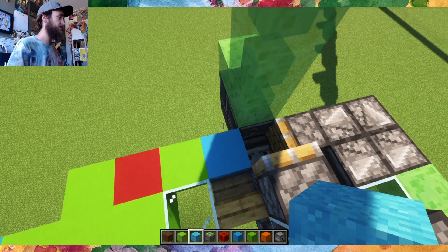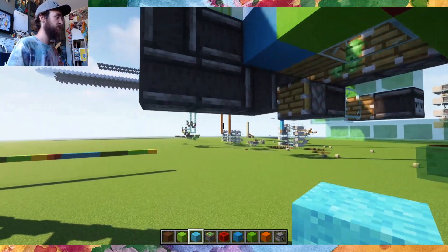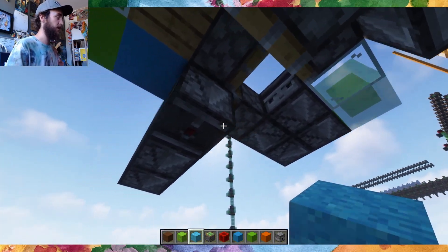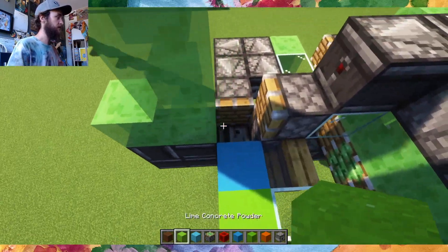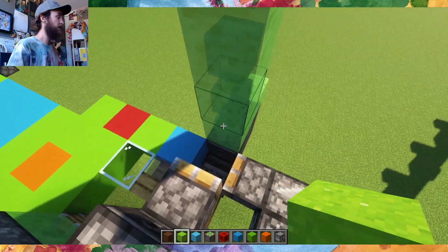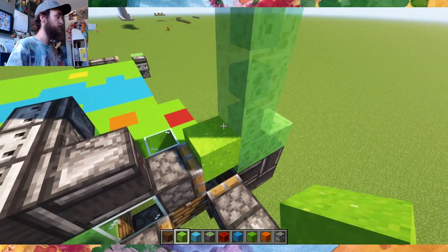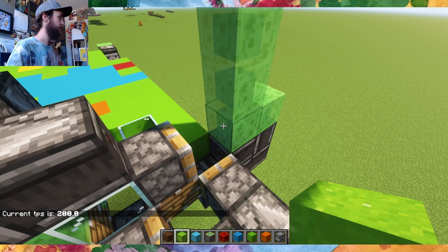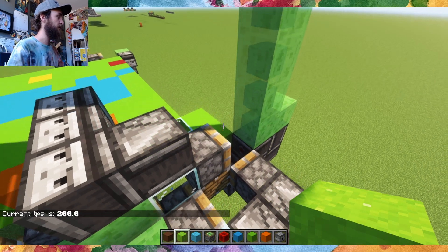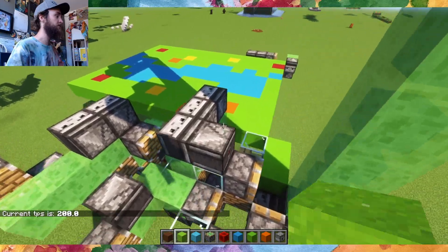Same concept — concrete falls in and it pushes it. The pusher has to be a little more complicated so that it doesn't create an infinite firing loop. I'm just going to speed up the game so we can move it a little faster. Drop in all the concrete powder, then the whole machine moves forward and you can do it again.